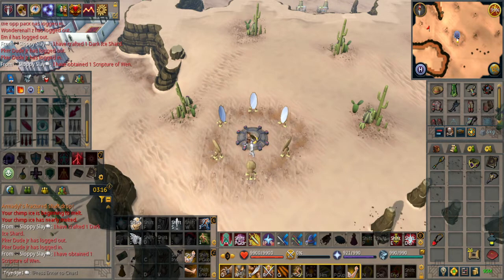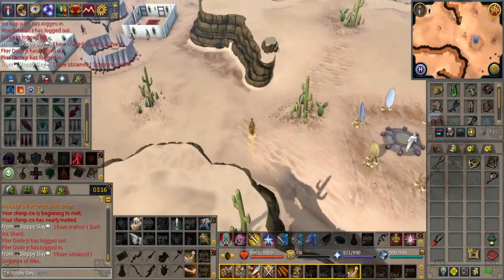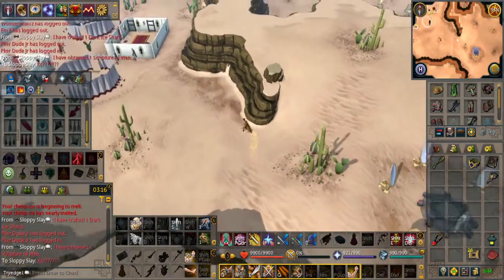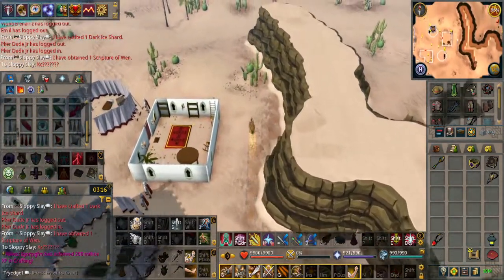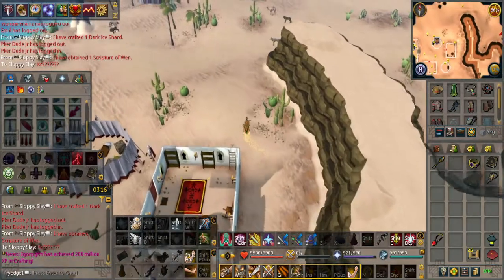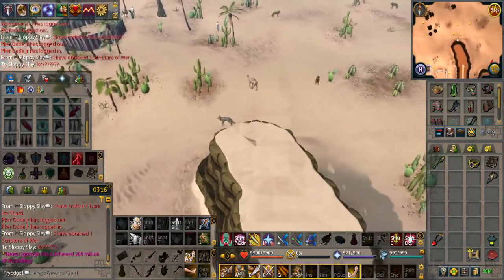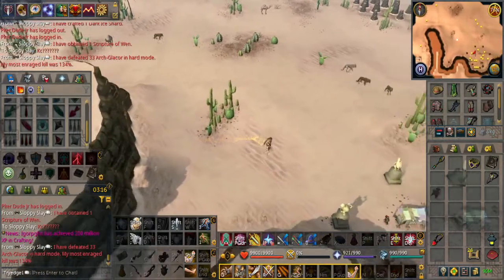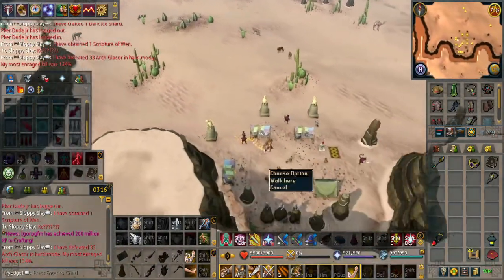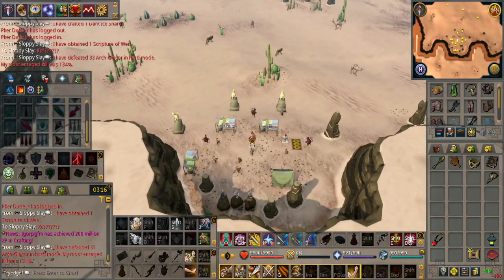From the Bandit Camp load zone you want to run West and then North. You will also need 100 coins, which should not be an issue. Once you pass this little mountain you want to go East. You will see a monkey with a little green hat — right click trade him and buy the Chimp Ice.